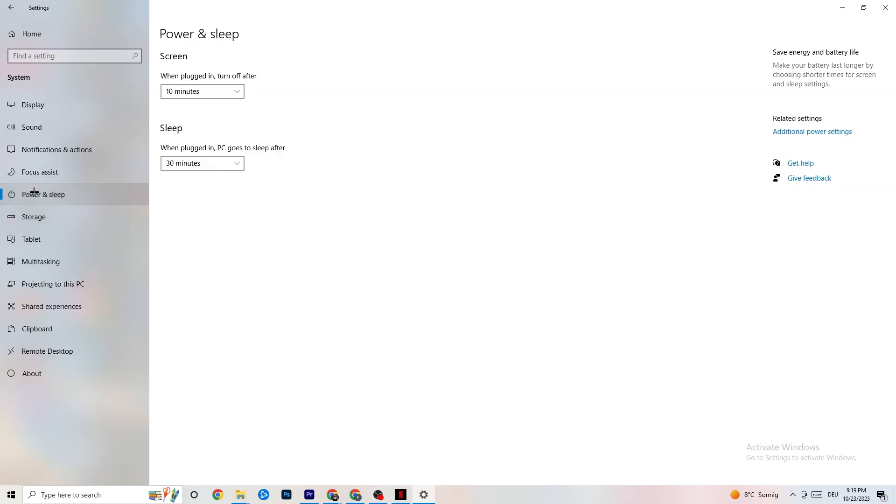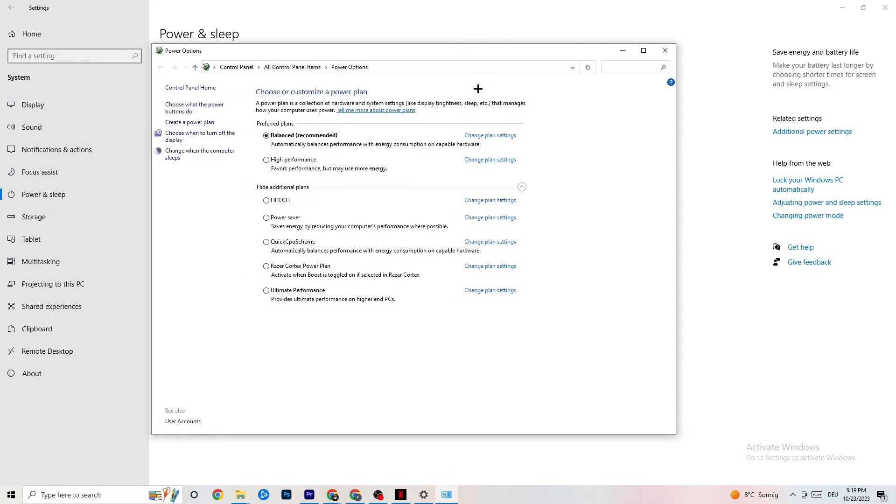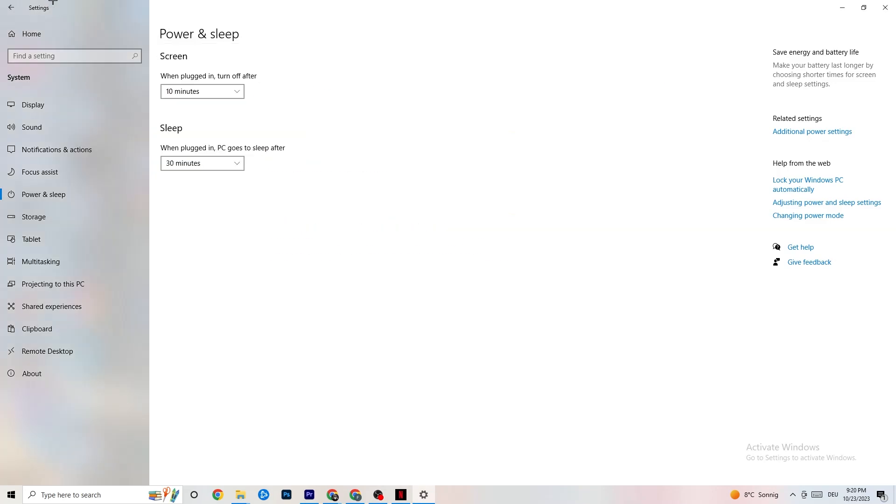Go back, then hit Power and Sleep and click into Additional Power Settings on the right side. You can choose from plans like High Performance, Power Saver, and others. I can't tell you exactly which is best — you need to check for yourself. Try High Performance or Balanced and see which works better with your PC.